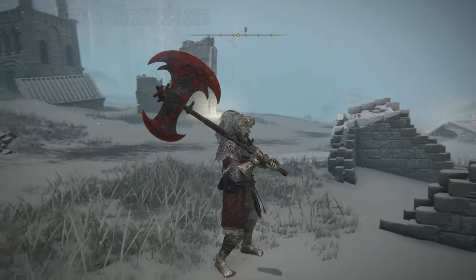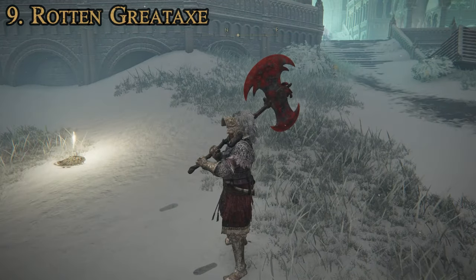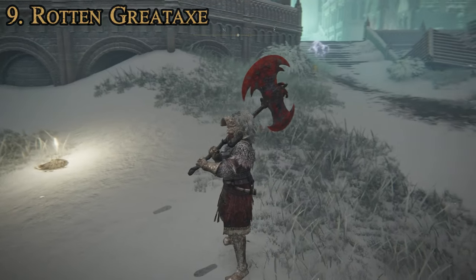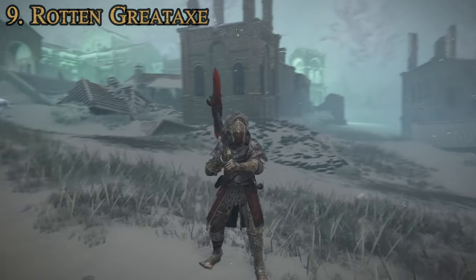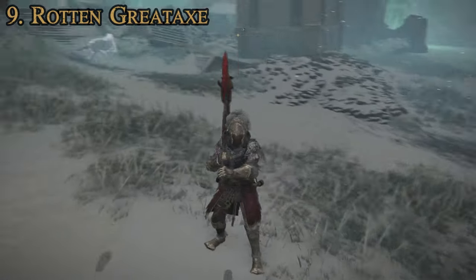That's number 10. Let's move on to number 9. At number 9, we have the Rotten Great Axe. It's very similar to the Duelist's Great Axe — the appearance is almost exactly the same. And like I said with the previous one and this one, these two are the best colossal weapons for dual wielding. If you want to dual wield, the Duelist's Great Axe or the Rotten Great Axe are, at least in my opinion, the best ones to go with.